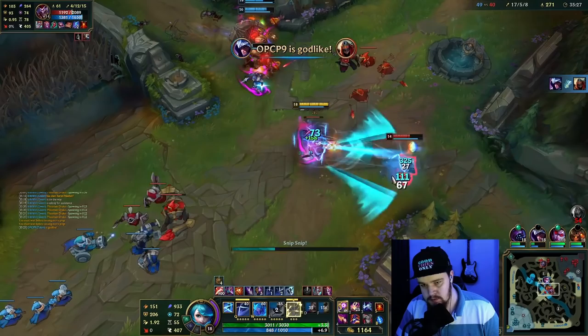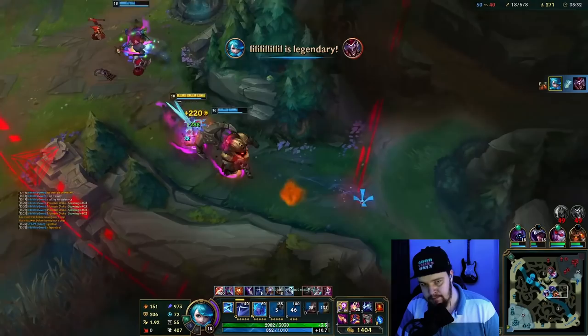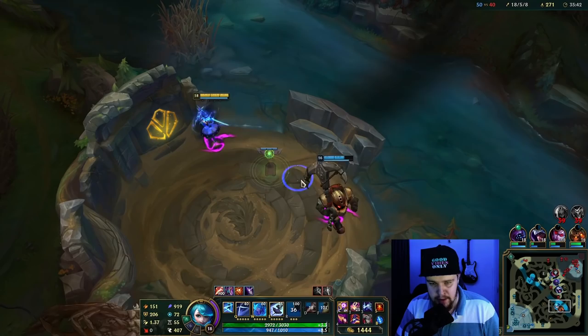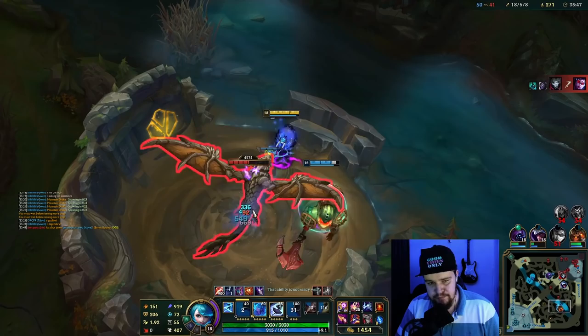That's a good ult — that's gonna be a dead Shaco. As soon as you hit something, that's when you can ult again. You saw me hitting the box there with the auto attack in between that rotation, to make sure that I can ult the Shaco again and again. Hit the minion, hit the box, hit whatever you can — as long as you get an auto attack off, your ult will be reusable.